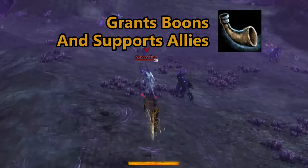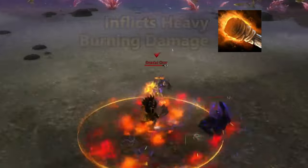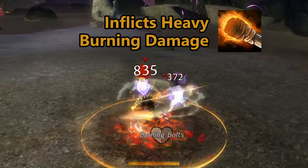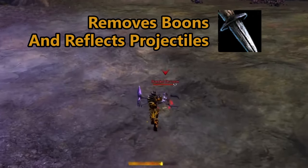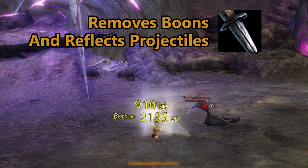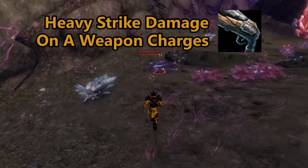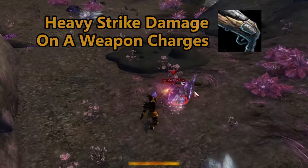The warhorn is a support weapon that provides great boons and barriers to nearby allies, while the torch emphasizes burning and condition damage. The offhand dagger strikes and removes boons, and can reflect projectiles from the front while also granting a barrier. The pistol attacks with brutal force, dealing strong strike damage as well as resetting one of their abilities.